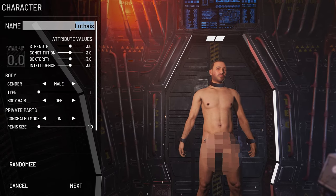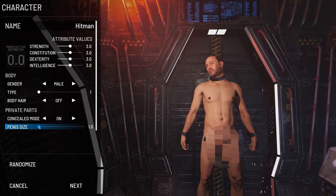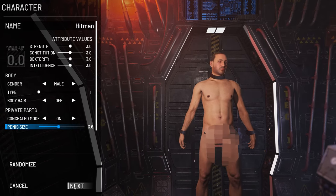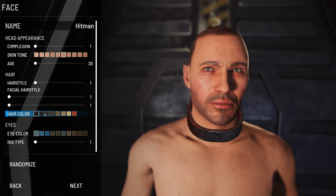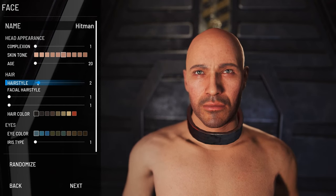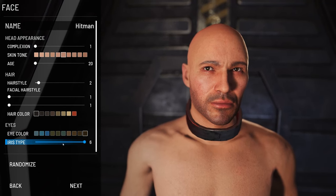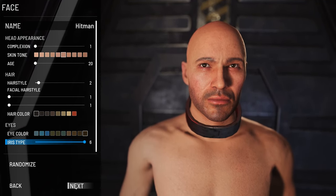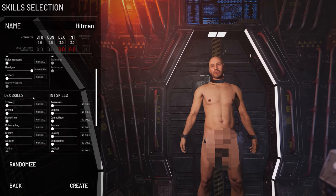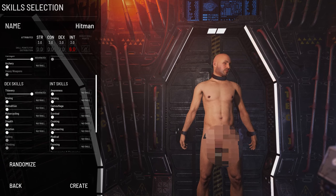Welcome back to another abandoned bunker run. This is my first run with a pistol — I thought it'd be fun to make a hitman edition. Most of you know the hitman character; he's an assassin who uses a pistol and sniper rifles. A sniper rifle didn't seem like a good idea in the bunker, so we went with advanced handguns, advanced running, advanced thievery, and advanced medical — without any stealth.